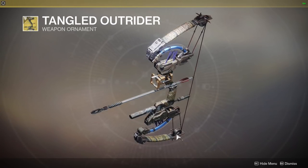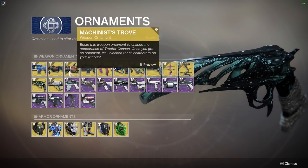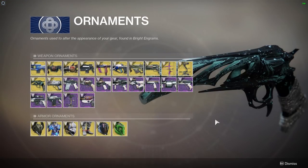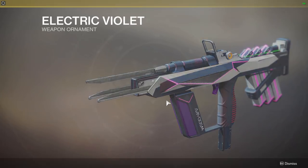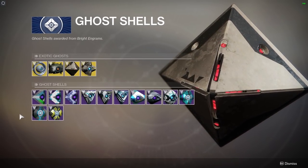Bows — Tangled Outrider, oh my word. There's a whole bunch of stuff to get your lips around here, weapon ornaments wise. Gotta look at the Tractor Cannon one — look at that, I'll have that. Risk Runner too.